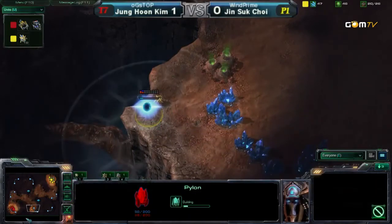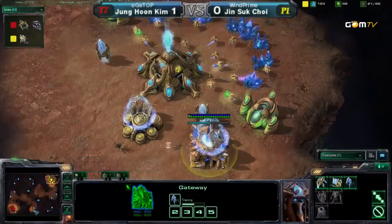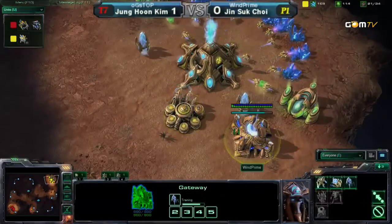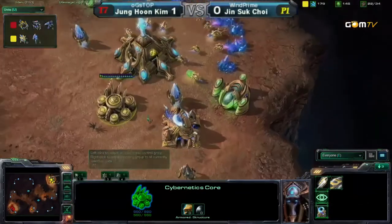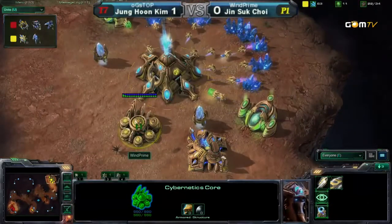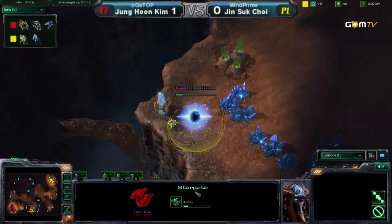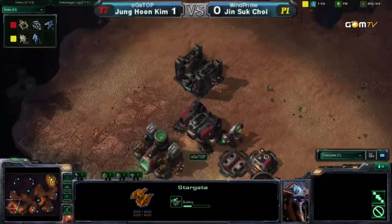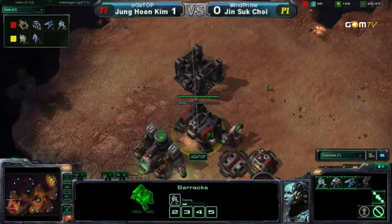Look at that — he's chronoboosting the Cybernetics Core, but there is nothing upgrading. He's being really sneaky. When you see a player chronoboosting the Cybernetics Core, you think he's going to go for Warp Gates. But actually he's doing quite the opposite — he's going to go for Void Rays. This play is so smart. This is a strategy you can only use against somebody who's smart. If you do this against a newbie, he's probably not even going to notice that you're chronoboosting — it's going to be a waste of time.